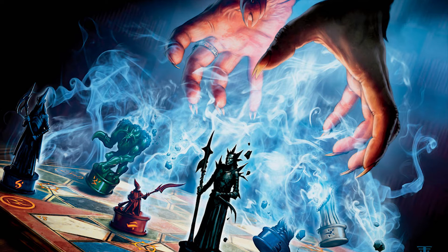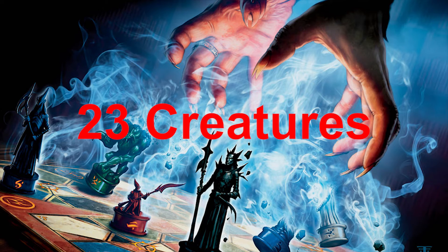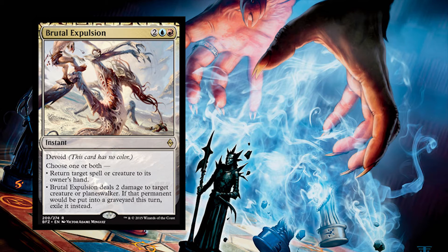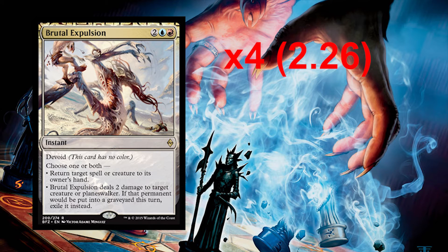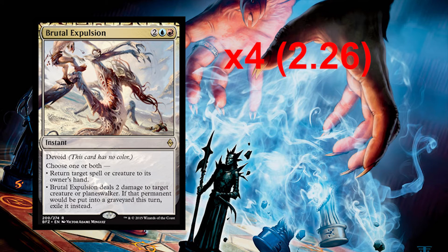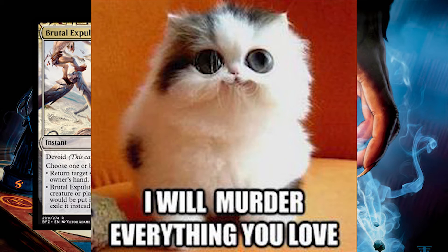That brings our total creature package to 23 creatures. Yes, this deck is creature heavy, but with the abilities most of the creatures have, it is well worth it. We'll be running 12 non-creature spells, starting with Brutal Expulsion. You pay one blue and one red, and with Kozilek out it costs even less. Brutal Expulsion is an instant and you can choose one or both modes: return target spell or creature to its owner's hand — essentially a counterspell or a time-walk sending their biggest creature back — or deal two damage to target creature or planeswalker, and if that creature would go to the graveyard, it gets exiled instead, which is perfect to get rid of those Den Protectors.